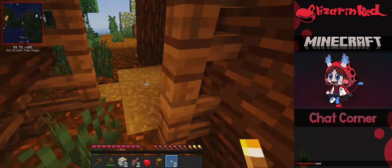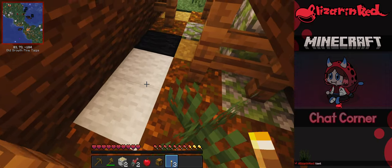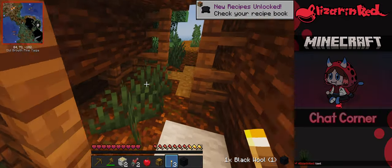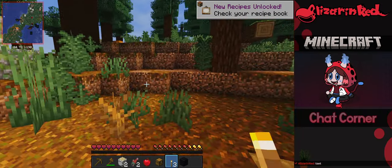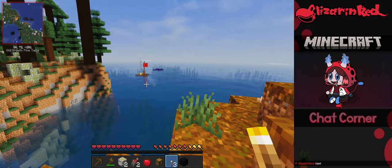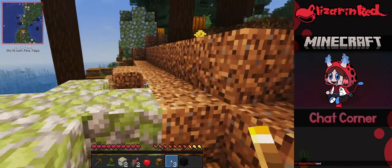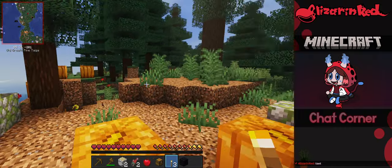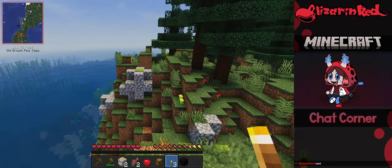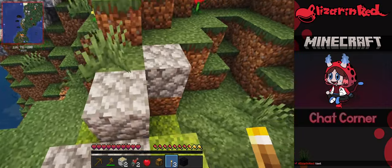There's a camp here — interesting. I'll take the black wool. In the bottom right you can see it will show the items you pick up, which is useful while exploring so I can track everything I've picked up or dropped.